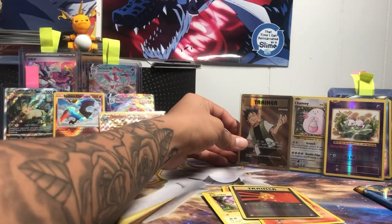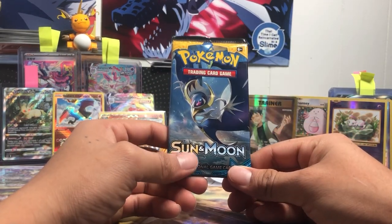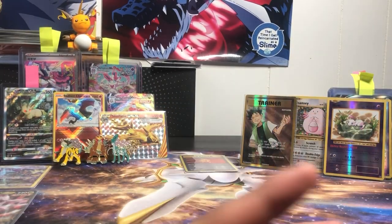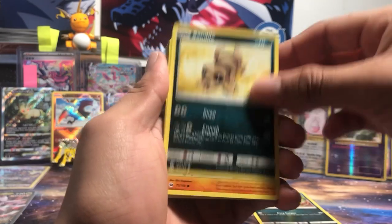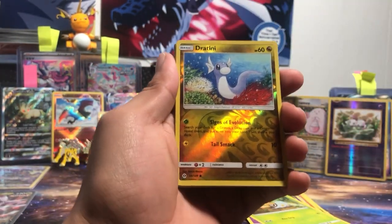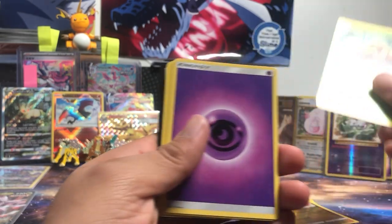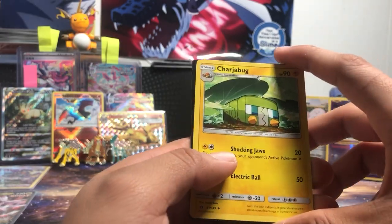Let's put the Brock's Grit right here. Last pack — Sun and Moon. Let's see if we can end it with a banger. If you guys want more content, click on one of these two videos on the sides. Hit that like and subscribe button for more. We got Crabrawler, Drowzee, Grubbin, Dratini reverse, and for the rare... hope you guys enjoyed. See you in the next one, hope you have a good day — peace out!